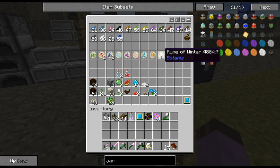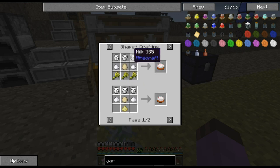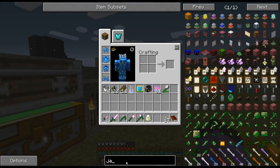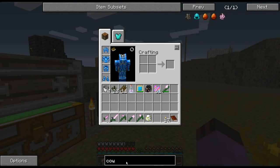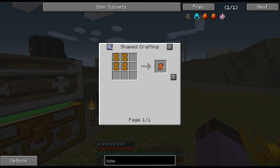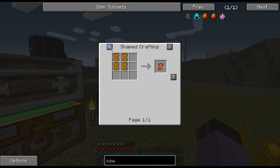The hardest of these was the rune of winter, which requires a cake. For the cake I needed milk, and for milk I needed cows. I can make cow eggs on the runic altar, but to make that I needed leather. The easiest way I know to make leather - I could go hunting imps in the Nether, but never again.